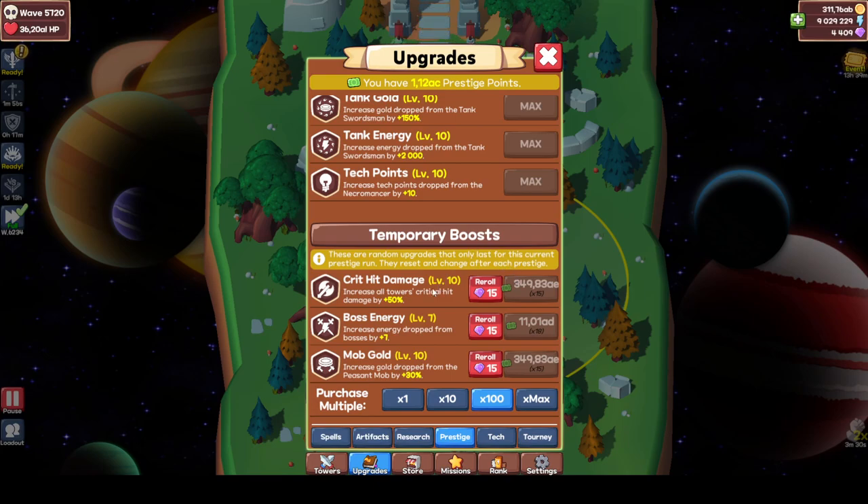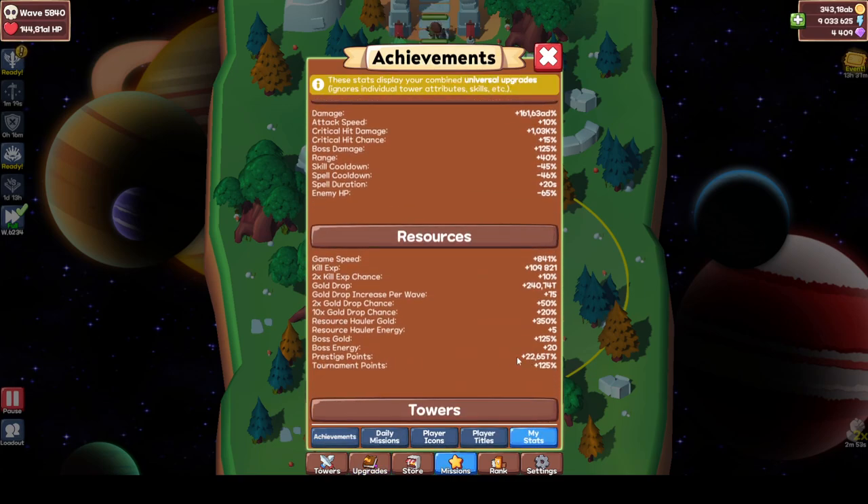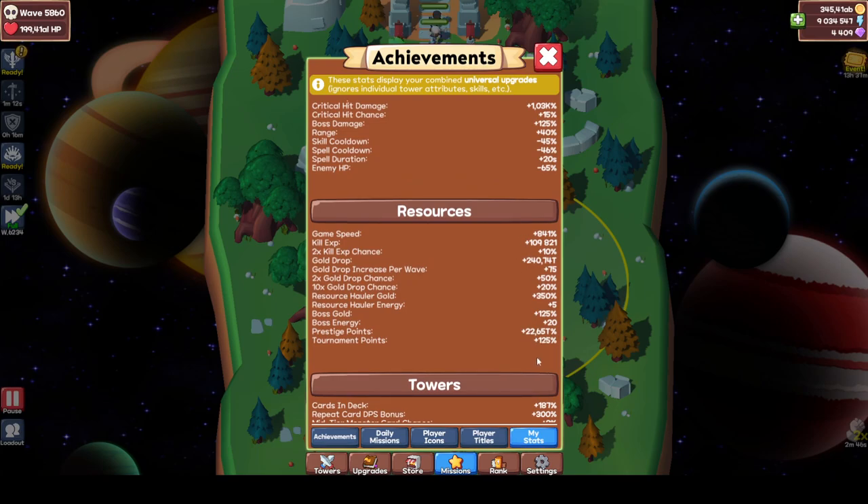We're almost at my highest wave from farming, so let's prestige and see some other attempts. Gold drop percentage and damage go to 9999 now - can't get it higher than 250 because it becomes really expensive, but 250 is already a big improvement. Kill XP goes to 999, can't get it higher than 50 though. My prestige points are pretty low - there are people who have like 1aa, for example Jack. I don't have that many prestige points compared to other people.